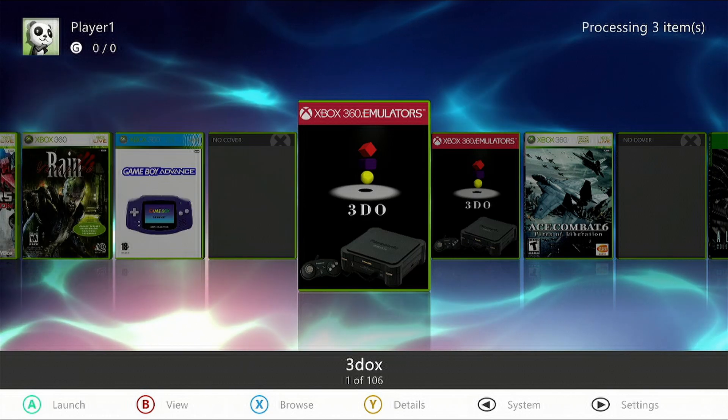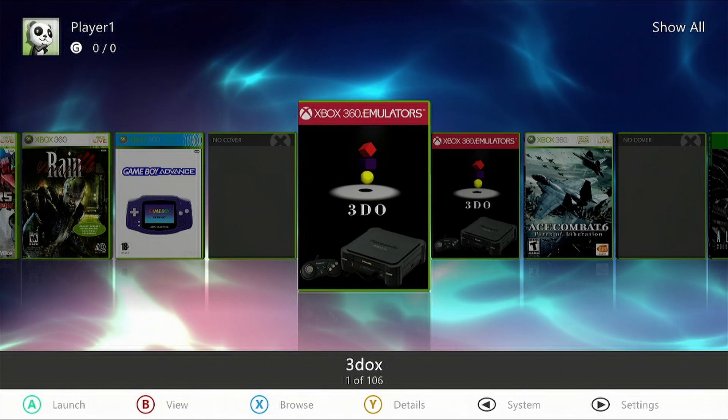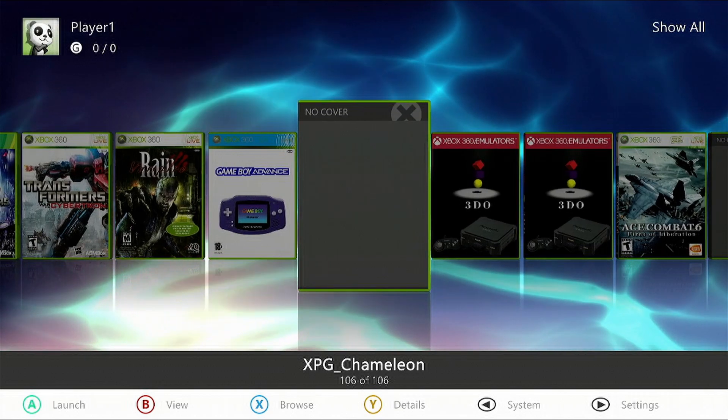After Aurora refreshes, it will pop up there. Unfortunately I couldn't find any box art for this — you might be able to if you change the name, but I've tried and couldn't. So we're going to launch it, press A, let it populate and give it a moment to compile.